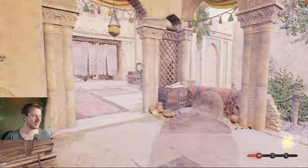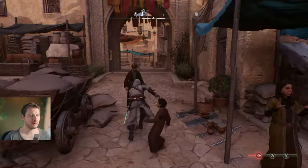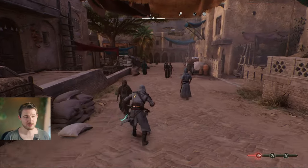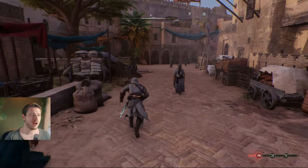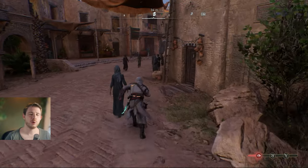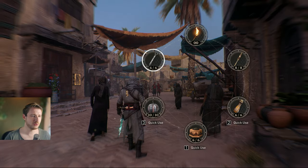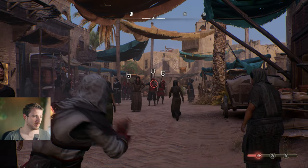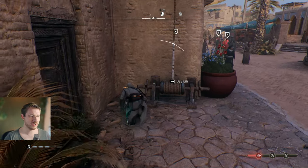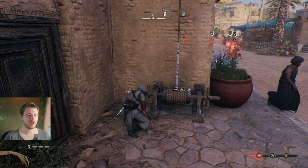Let's put these tools to a test — they are super awesome. In Assassin's Creed Mirage everything revolves around the tools, so use them all the time and invest in the Trickster tree. In this situation you could use a blow dart and let one guard kill the other — just chill and watch how they interact and beat each other up.